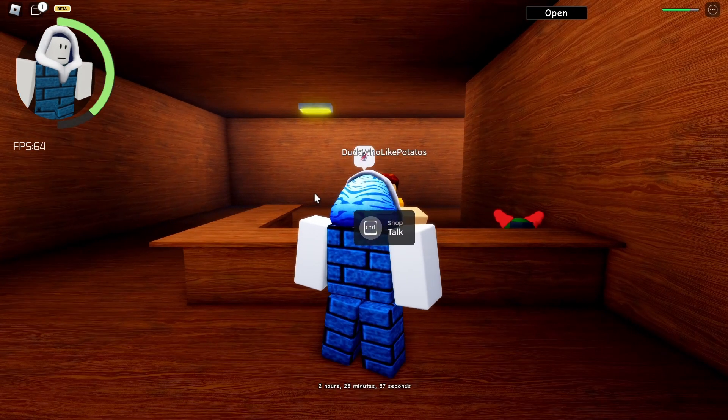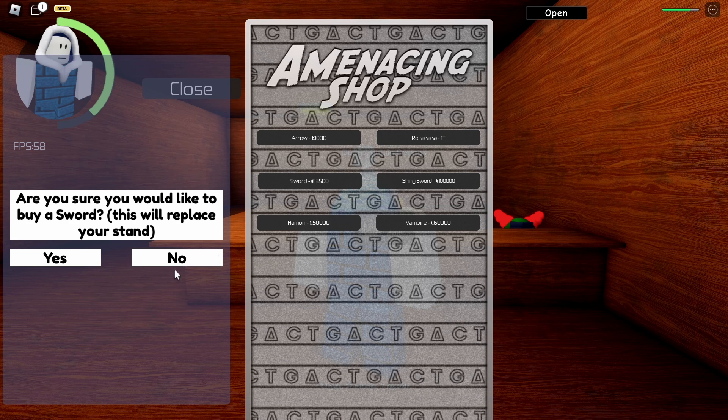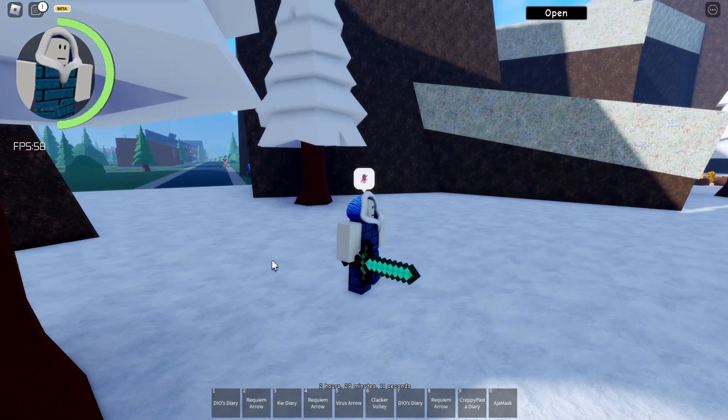You'll need money because that is important. The money you'll need is around a hundred thousand in-game currency. As you can see here, you just buy this, click yes, and you should be able to get yourself a shiny sword.